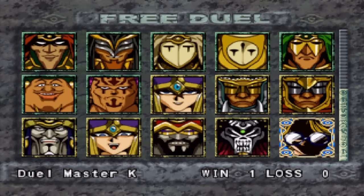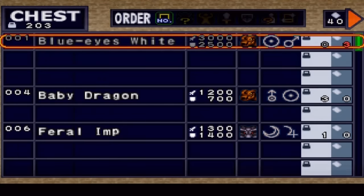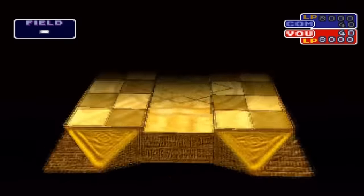So Duel Master K — you can duel him in the free duel, and what Duel Master K does is he uses the exact same deck that you have. He's a real good duelist to duel at the beginning of the game because if you don't know the fusions and such, you can just duel Duel Master K over and over again and just watch the fusions that he makes. So it's good in a sense that you can get strategy off of him.